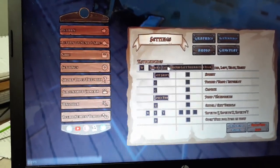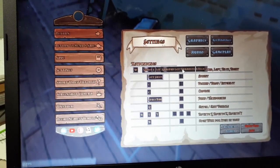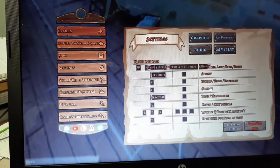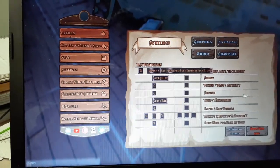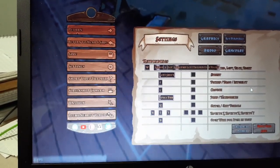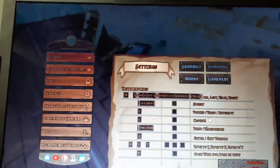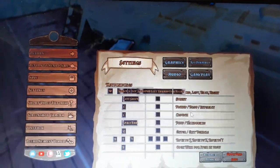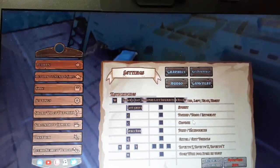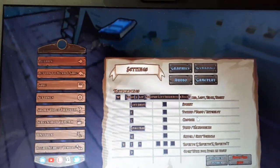This is gonna have to be worked on. For crouch, I would like an option somewhere in here that would allow me to make the crouch mechanic something I can just press the button and it stays crouched. Or with that option off, it's just holding the button.